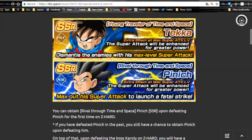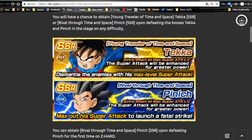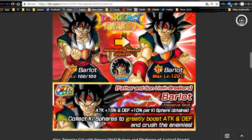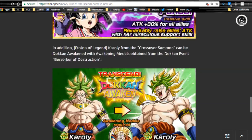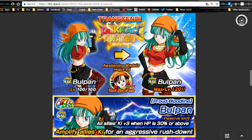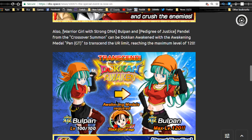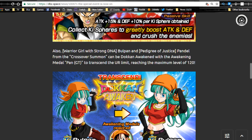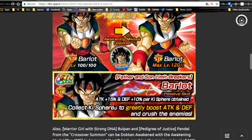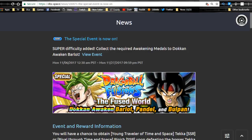Especially for Fusion characters that don't come around often — you might want to put them on your Fuse team, though I believe these guys cannot actually fit on a Fuse team. But they're free-to-play, so they're always good to have. Make sure you grind out the Bardock medals, because if you don't you will not be able to Dokkan awaken him. You also have Pandel and Bulpan, which you can get from the Dragon Ball GT Black Star Dragon event. The Dragon Ball Fusion Sparkling medals you cannot get elsewhere, so make sure you get all seven of them while you have the chance.